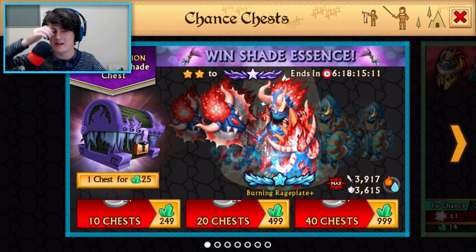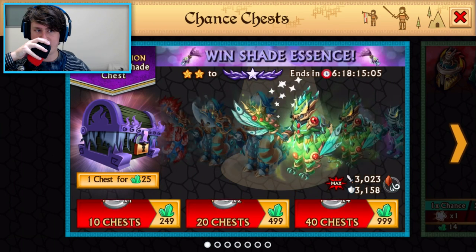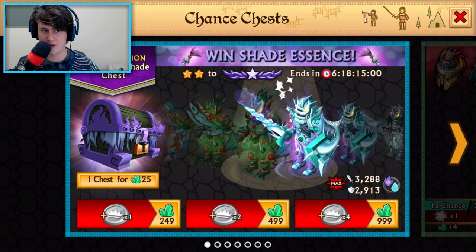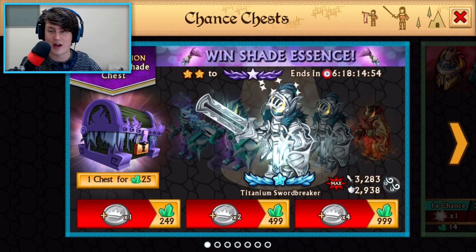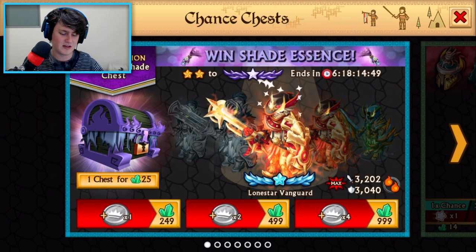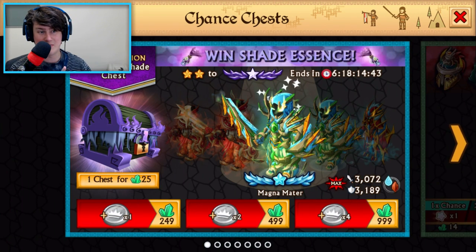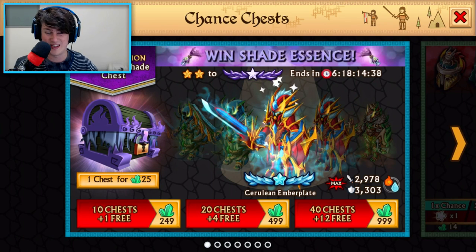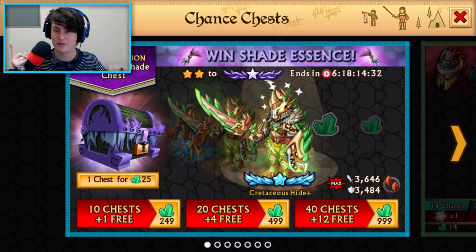The Burning Rage Plate — I know that's just a recolor of another armor, which makes me wonder: did they fire their art team? Has their budget dropped off? Maybe people aren't spending as much money anymore. Why are we getting remakes of armors? Maybe they're just creating Shadow Forges now by recoloring Dragon Forges to keep new gear coming into the game. I saw a golden version of another armor I had — that was actually my idea. I asked them to give me a golden Harmonic Battle Gear about a year ago, and now we have a golden Dragon Forge. I'm calling it — that's my idea. I'll take that golden Harmonic Battle Gear when you're ready.